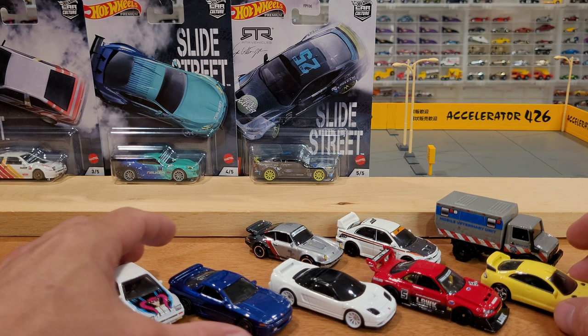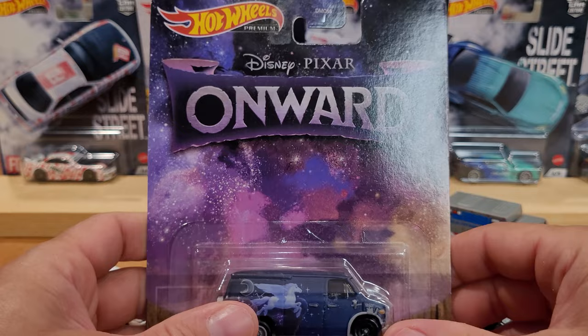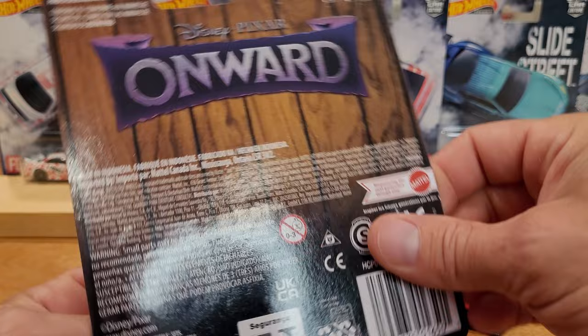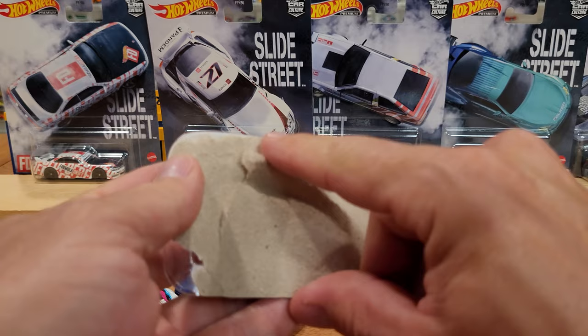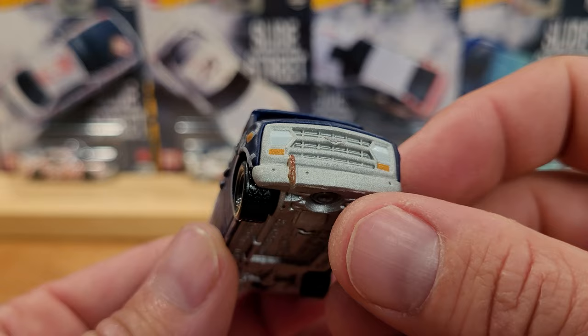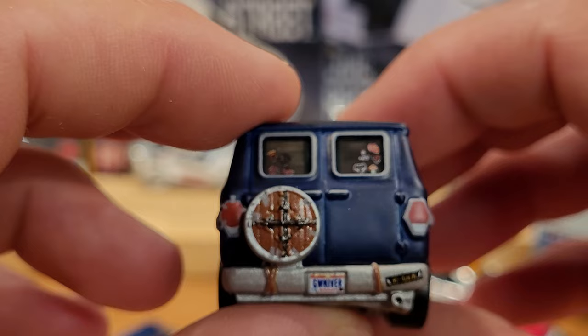Behind it we've got the other Car Culture cars mentioned. We're going to look at Slide Street next, but first as an intermission between two complete sets, let's take a closer look at this Onward Pixar van - the Guinevere, I think? I'm not sure how to say it. I didn't watch this movie and don't have little ones, so I hate it when I don't know the reference. I just want the vehicle - give me the vehicle!